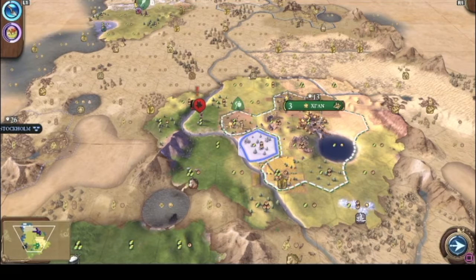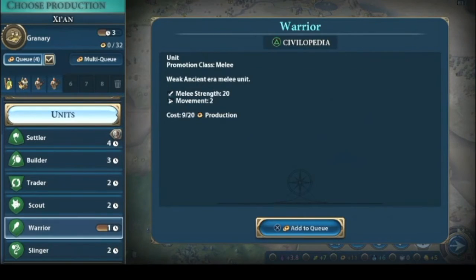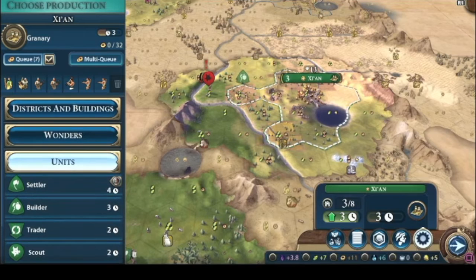I think that was my last builder — no, we have one more. We're gonna have to send some goons. I'm gonna have to build a bunch of warriors and slingers — I'm gonna have to switch out these builders for that.